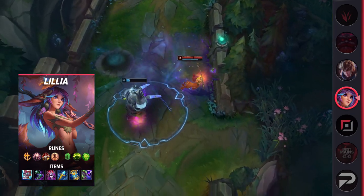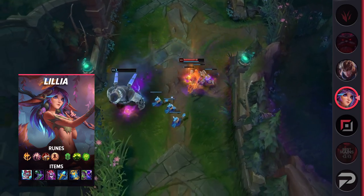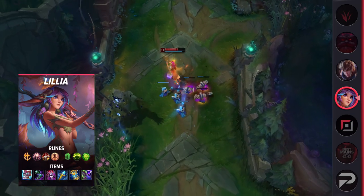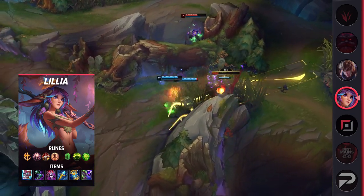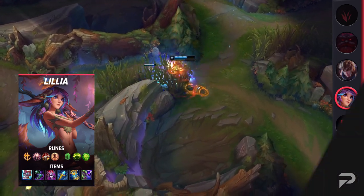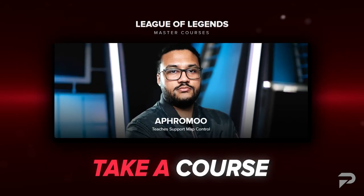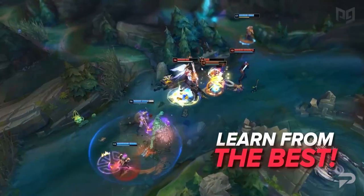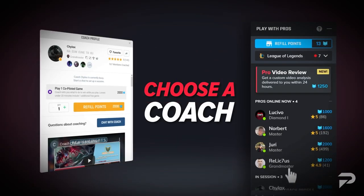If you're tired of being stuck in your current elo, the first step to climbing is fixing your champion pool. After you decide on what you're going to play, you have to learn how to play it correctly. It can take many games to learn a new champion, but you don't have to do it alone. Our top tier coaches over at ProGuides.com can help you figure out exactly what you need to work on. They're available 24/7, and there's at least one that specializes in exactly what you're looking for. Find a link to our website down in the description box below.